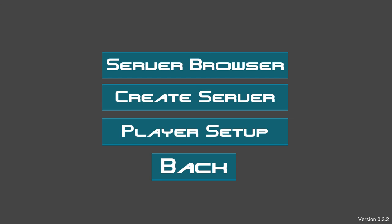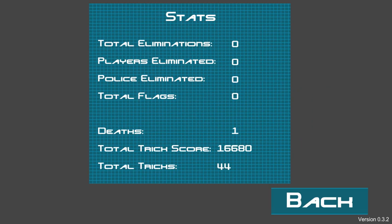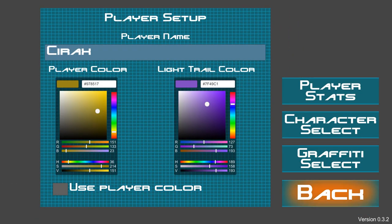So you click back — oh wait, there was something else called player stats. You've got your total eliminations, players eliminated, police eliminated, total flags, and deaths. Kind of embarrassing — I've had one death. And you've got your current trick score and how many tricks you do. I've obviously played a little bit beforehand to test everything out.